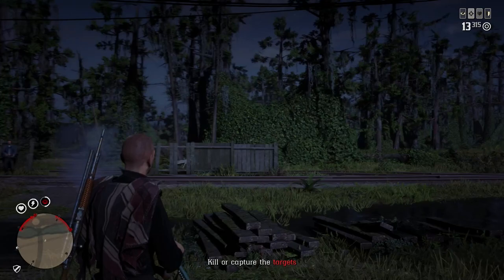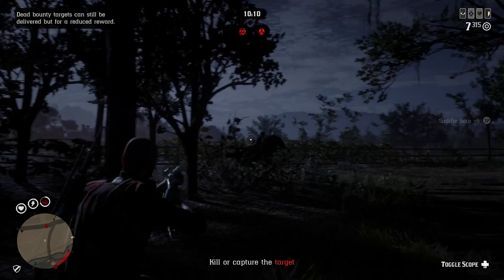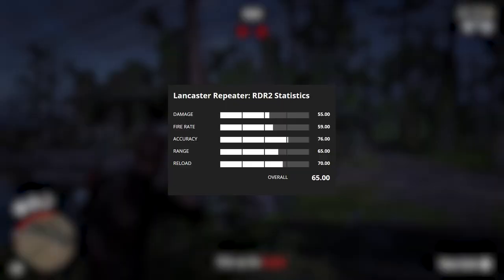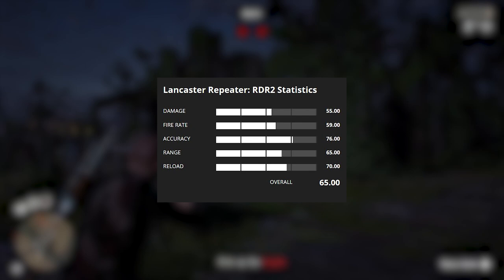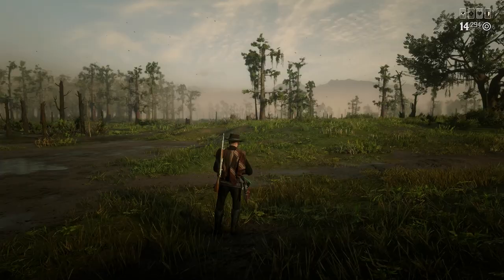With the Evans repeater in second place, that leaves one more — the Lancaster repeater. This is by far the most popular weapon within the game, not just among repeaters but weapons overall. It costs $253 or 10 gold bars and can be unlocked from rank 12. The second you get to rank 12 and have that money, it's definitely worth buying. The Lancaster repeater deals 55 damage, has a fire rate of 59, an accuracy of 76, a range of 65, and a reload of 70. It has a solid ammo capacity of 14, giving the Lancaster repeater an overall score of 65.